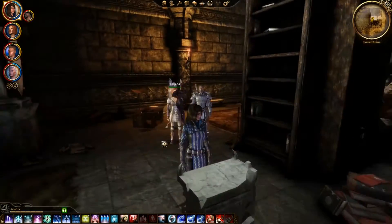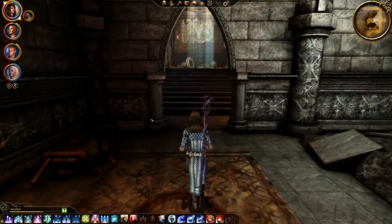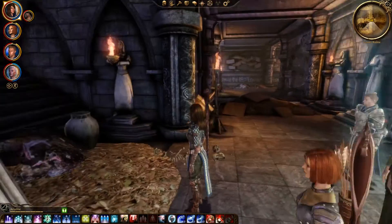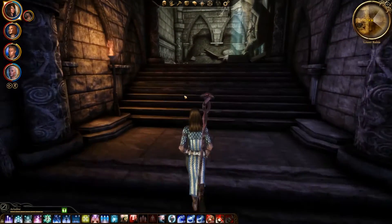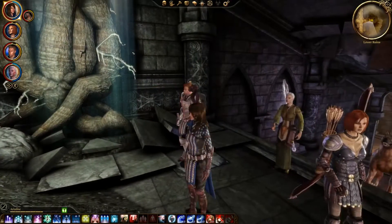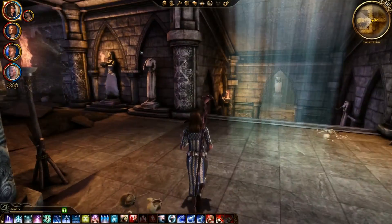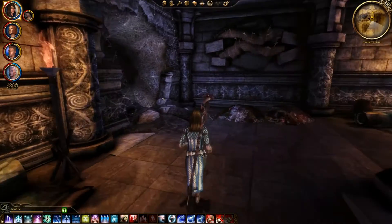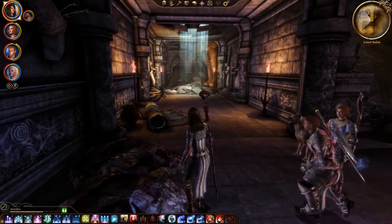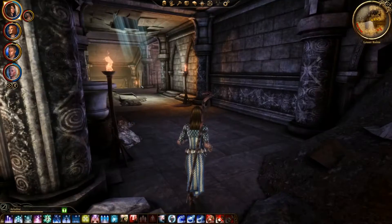Okay, here we are back again with more Dragon Age Origins, and we're still in the creepy elven ruin with our party, just poking along — looting, stealing everything that isn't nailed down, and having a good time. There's spiders in here, there's zombies in here, there's werewolves in here — a lot of good stuff in here. I'm impressed.